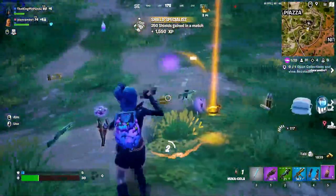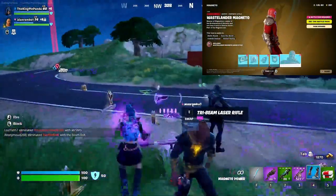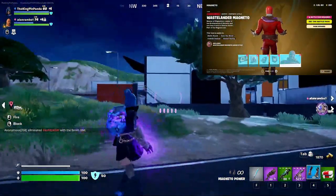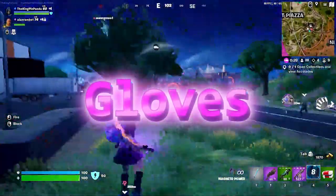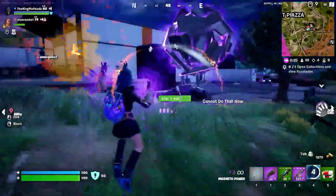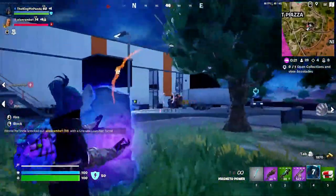In this new update that just came out on Fortnite last week, we now have a new Wastelander — the X-Men's Master of Magnetism, Magneto — which brings new quests, more in the battle pass, and also new cosmetics including gloves. We're looking into all of that today.